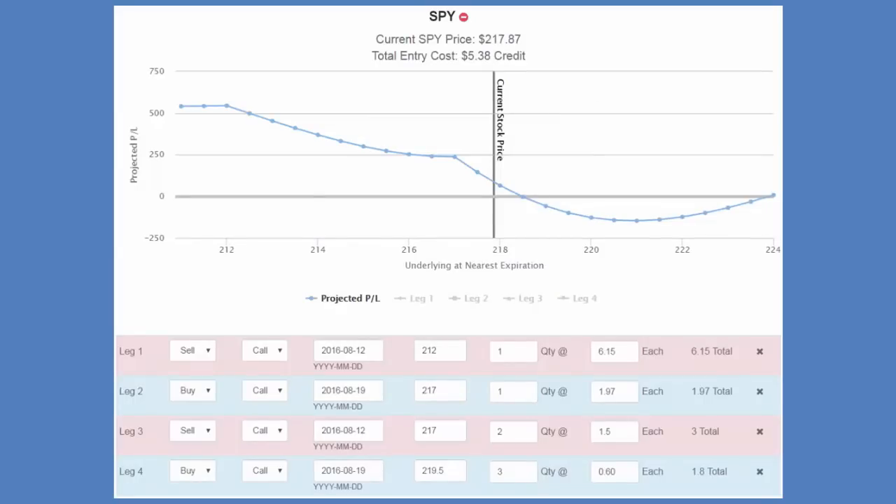I simply choose which options I want to include in my risk graph by hitting buy or sell for that strike. Here's an example of four legs I've added — I can change what each of these are. Leg one is a sell colored in pink, leg two is a buy colored in blue. After getting into a trade, I'll fill in the actual fill price for an accurate view, then do what-ifs: what if I add a buy call here? It gives me the projection graph. I can add up to 25 legs — the ability is unlimited.